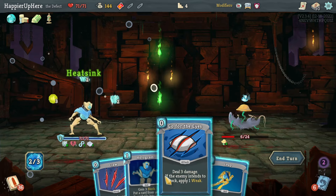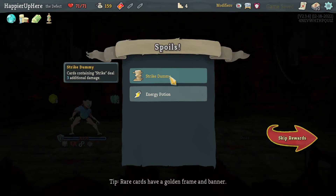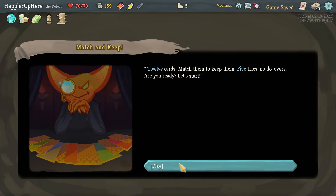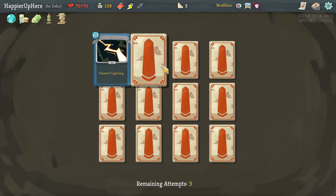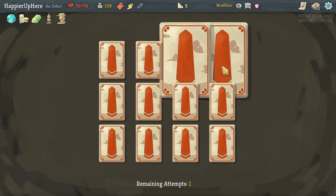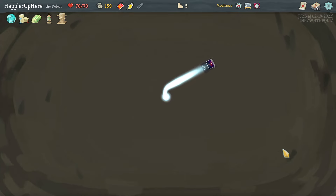Got Strike Relic — cards containing 'Strike' deal three additional damage. I don't think I have any Strike cards right now. Offered a curse, Zap, All for One — I'm not sure about All for One. Parasite wouldn't be bad, Hologram wouldn't be bad. I don't think I need Zap or Static Discharge. Skip All for One and take Hologram or hope for Parasite. Yes, I got the Parasite — beautiful!